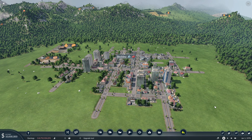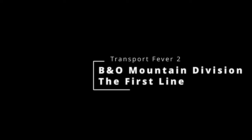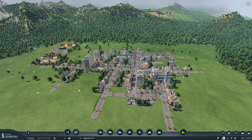What's up everybody, welcome back to Transport Fever 2. Today we're getting in here and we're starting a new save — we're not stopping the old save that we have, the main line that we have going in the cargo hub. We are starting a new save and this one is going to be called the B&O Mountain Division, and this is loosely, loosely based on West Virginia. So currently we are at the town of Beckley.